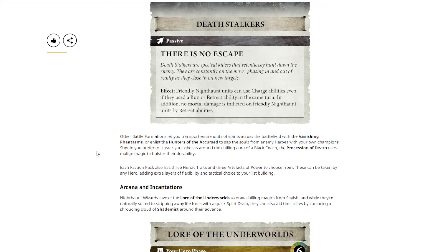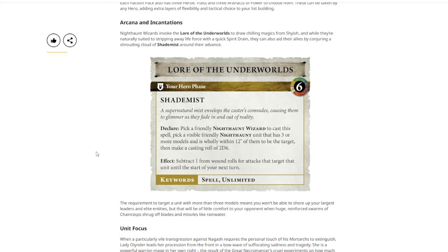Their lore spell is Shade Mist — it's another unlimited spell. It seems like faction focuses are showing us the unlimited spells because every wizard can cast them, making them essentially a battle trait. It's probably also because unlimited spells are a new thing. It's a bubble of subtract one from wound rolls, including shooting attacks. Pretty good. These unlimited spells are going to be very impactful for armies that bring lots of hero wizards, but if you can only afford one or two casters, you'll feel the opportunity cost.